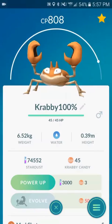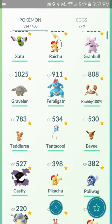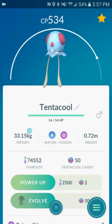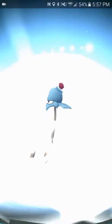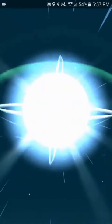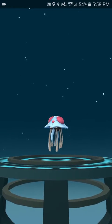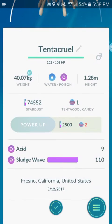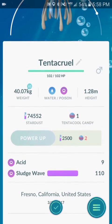Let's do the Krabby next. I checked the IVs on this — oh my goodness, don't have enough candies. Okay, never mind, forget about that. Let's do the Tentacool next. Here we go, and it goes up into the little orb bubble. I think that's pretty cool, the little animation for the evolution. Now this looks like a mean Pokémon, don't want to mess with him. 1,336. Pretty cool. Acid and Sludge Wave — I've never seen Sludge Wave before. Both Poison moves. That's pretty cool.